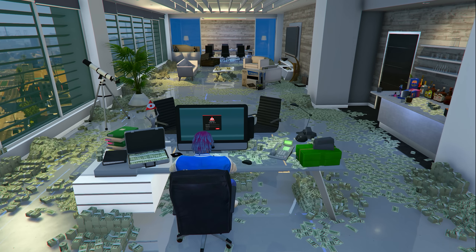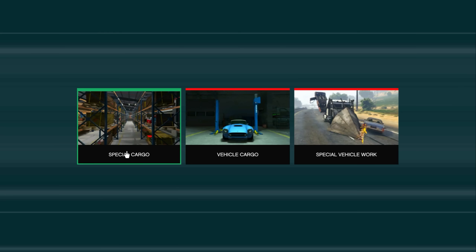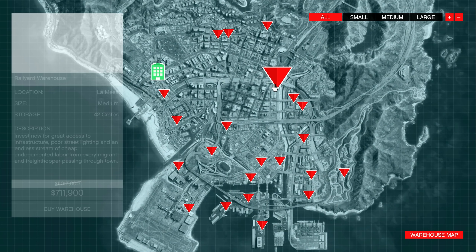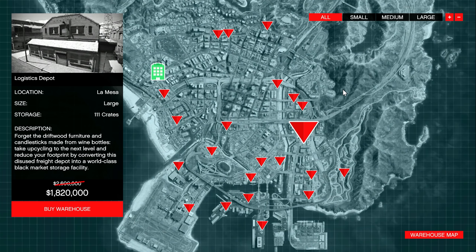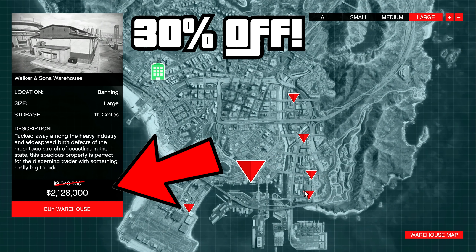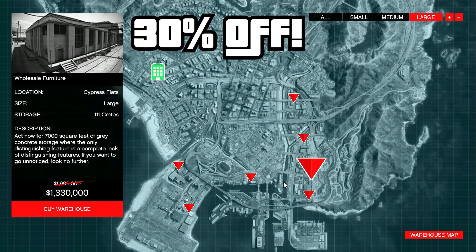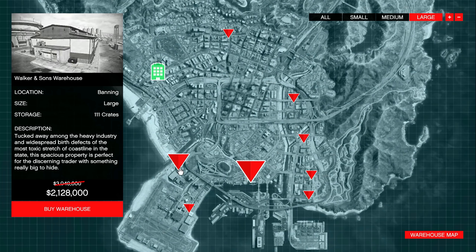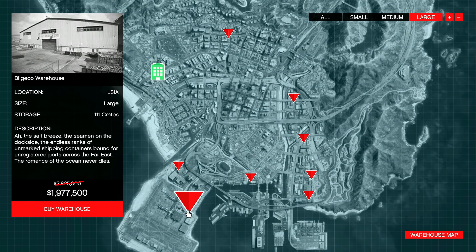What we first need to do is enter inside our CEO office, log into our desktop, and then go over to where it says special cargo. Once you go over to where it says special cargo, first you want to go to the warehouse map, because you want to make sure you own a few warehouses. At the time I'm recording this, every single CEO special cargo warehouse is on sale for 30% off. You don't have to own 5 large warehouses like I do, but you need to own at least 2 large warehouses, which is definitely going to be the best way to make the most money from this method.